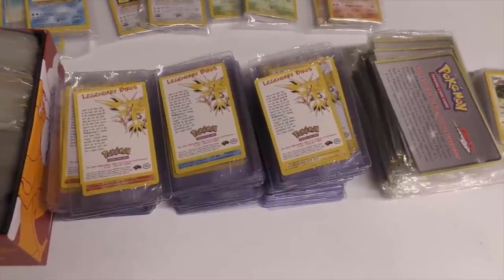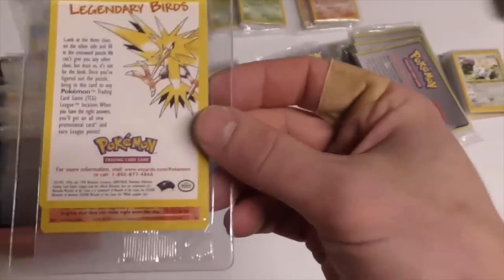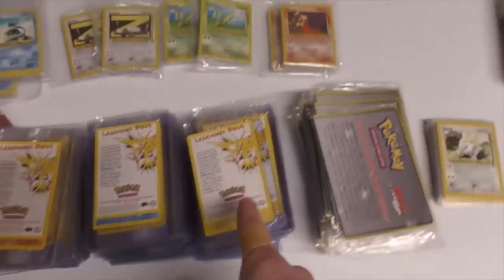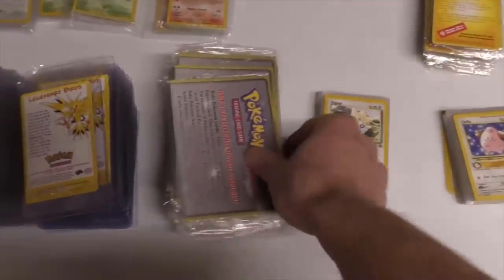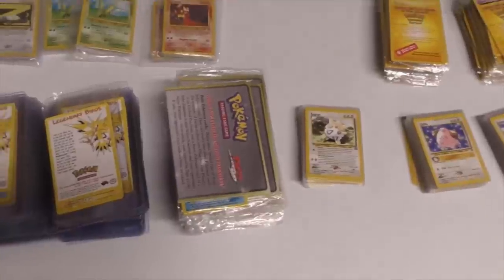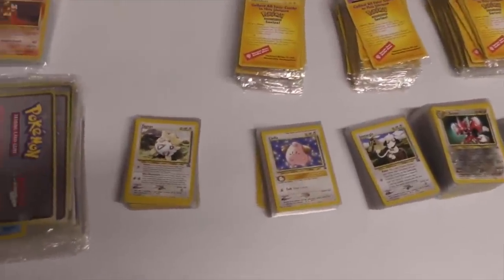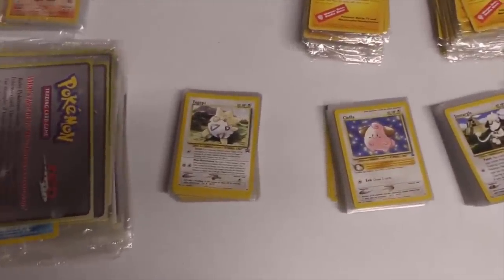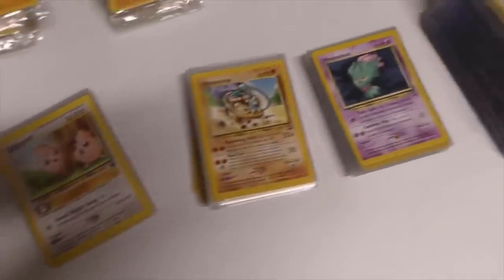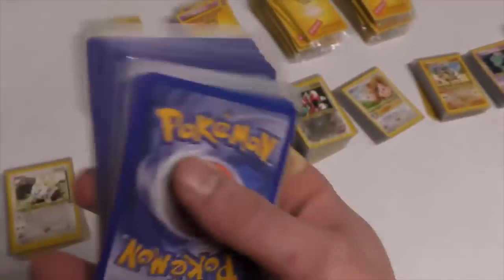So you're going to get those already in card savers, really nicely flattened out, and you can actually see which one it is. So you've got 50 Moltres, 50 Articuno, 50 Zapdos. There's 50 of the Meryl — you actually took almost all of these; I think I sent most to Troll and Toad. Then you got 50 Togepi, Cleffa, Smoochum, 100 Scizor, 50 Igglybuff, 50 Hitmontop, 50 Misdreavus — and condition on these should be pretty good.